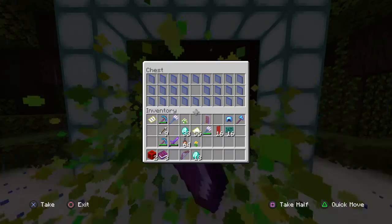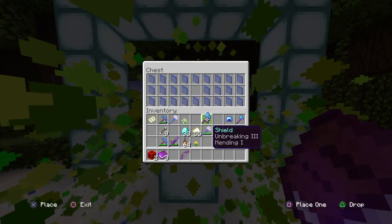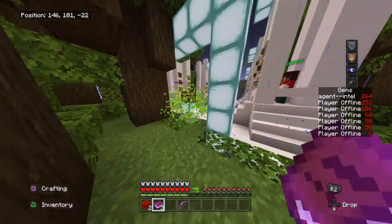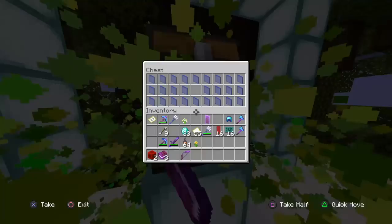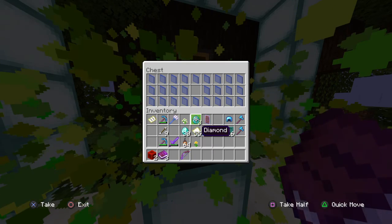I know the axe costs 13 diamonds because I buy axes a lot. So here's the axe, here's the 13 diamonds for the axe. You put them into the chest like this — tada — and you get your axe.